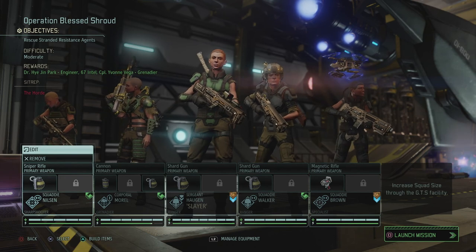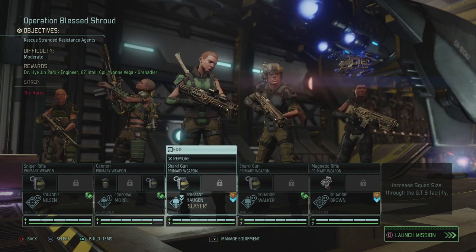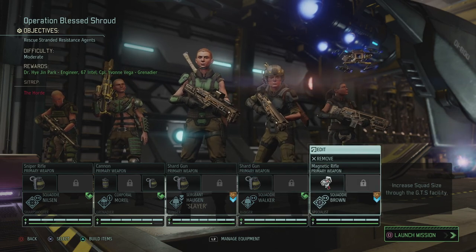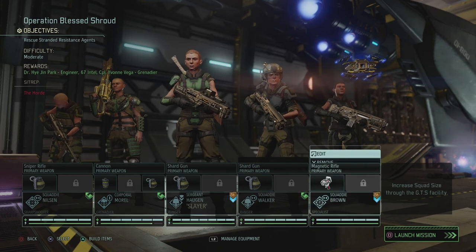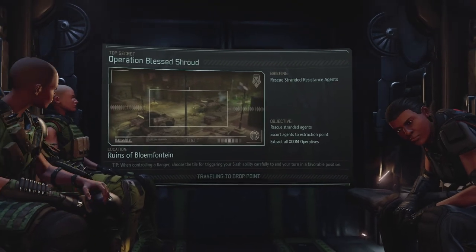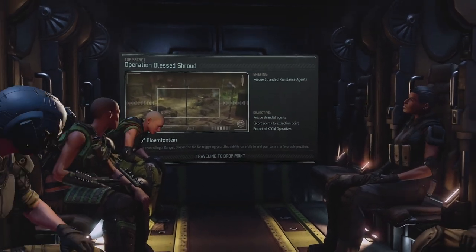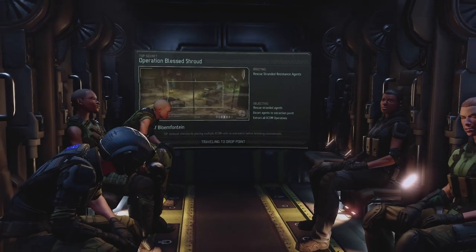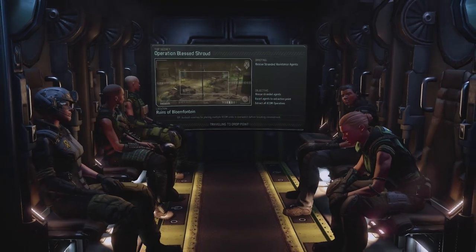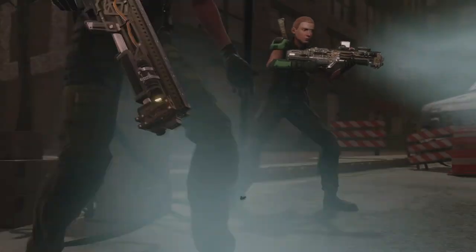We're taking on this mission with sharpshooter Lisbeth, grenadier Jacqueline, Heidi Haugen our amazing ranger, squaddy ranger Emily Walker, and Kelly Brown our squaddy specialist. Hopefully we get a few promotions because this should be pretty manageable. We're going to get slowed down by the lost a lot, but we have five operatives now which should work in our favor. It's the ruins of Bloemfontein, which is probably a South African name.